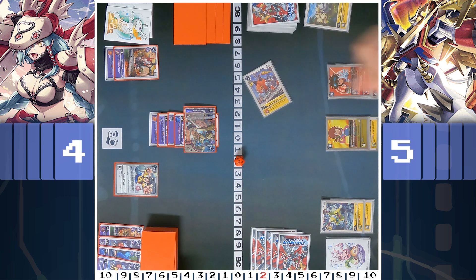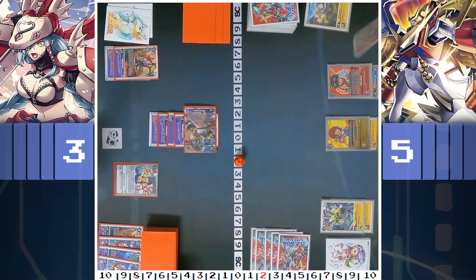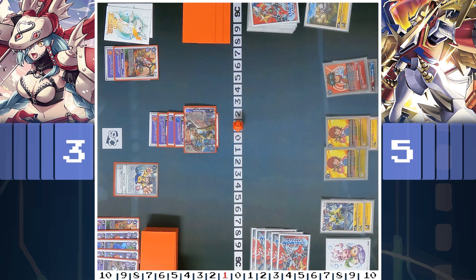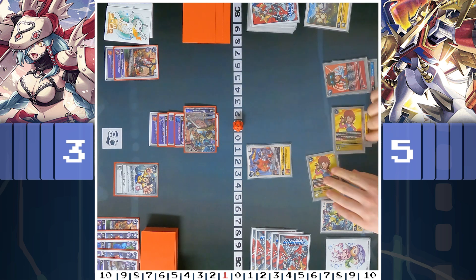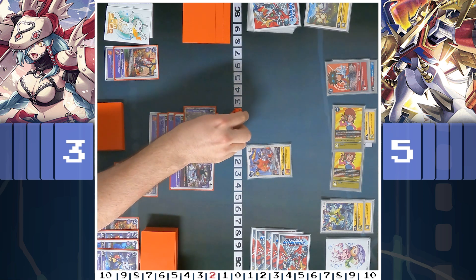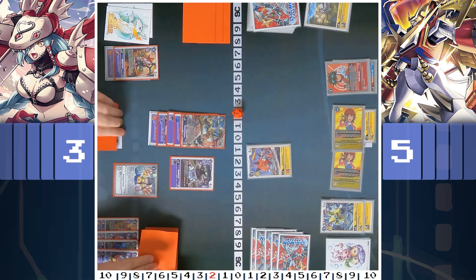Cross is the only deck that neither of us are playing. This is his own Cross deck because mine was in Germany at the time. Minerva Mon is actually a really interesting and good card against Cross, if they don't get rid of it with X7 immediately. Because when you play your stuff, Minerva Mon will let you play your stuff.